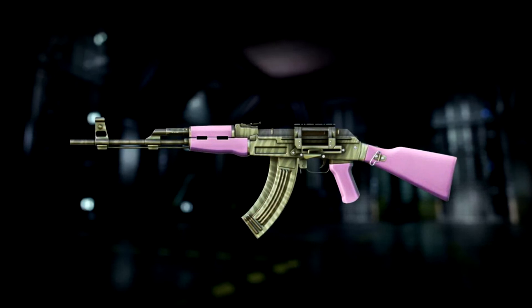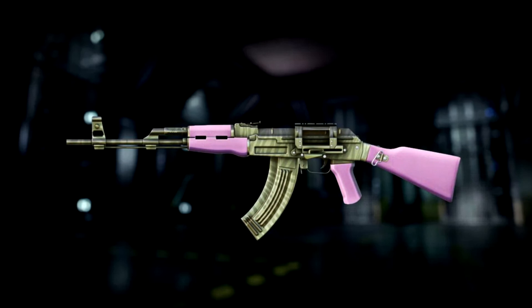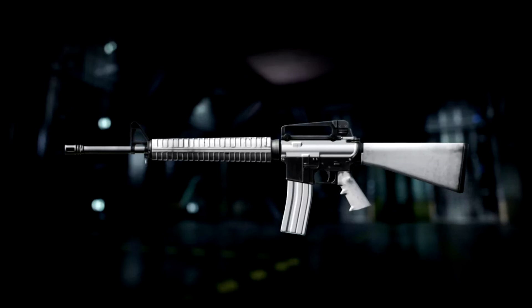This weapon is going to deal some really good damage up close to medium ranges, but Sledgehammer does caution that you have to fire this weapon in short bursts to keep the recoil under control. There are going to be five different variants floating around the supply drop system, so be on the lookout for those.